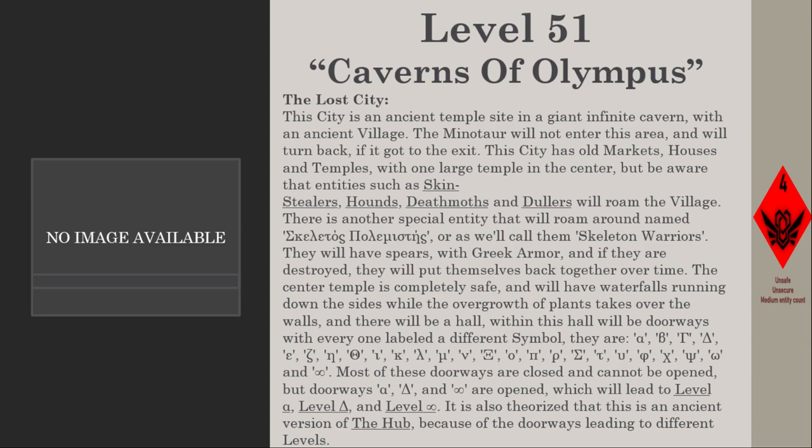The center temple is completely safe and features waterfalls running down the sides, with overgrowth of plants taking over the walls. Within the temple is a hall with doorways each labeled a different Greek symbol: Alpha, Beta, Gamma, Delta, Epsilon, Zeta, Eta, Theta, Iota, Kappa, Lambda, Mu, Nu, Xi, Omicron, Pi, Rho, Sigma, Tau, Upsilon, Phi, Chi, Psi, and Omega. Most doorways are closed and cannot be opened, but doorways Alpha, Delta, and one other are open, leading to Level Alpha, Level Delta, and another level. It is theorized this is an ancient version of the Hub.